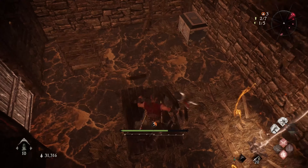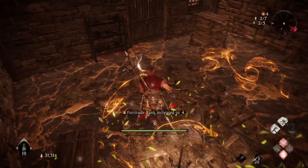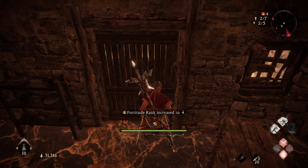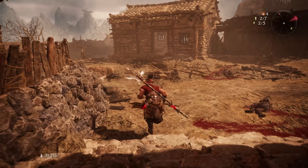When you do find them, they're pretty tucked away. Here's one, for example — I go on in, I hit that, and you can see my fortitude rank has now increased to four. So if I go ahead and die again, instead of dropping down to three, I would drop down to four.